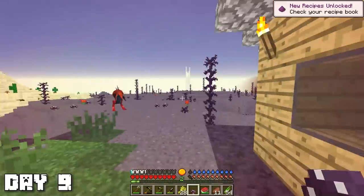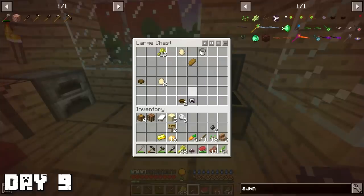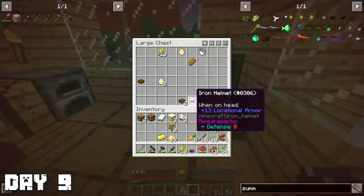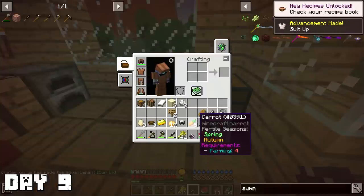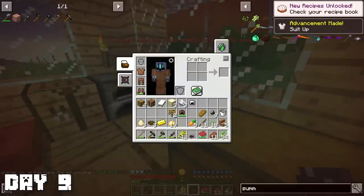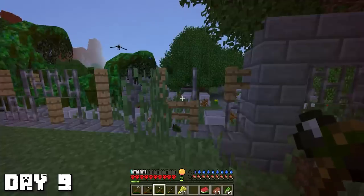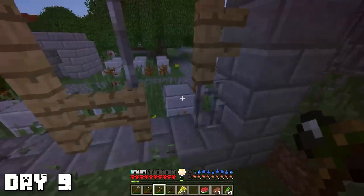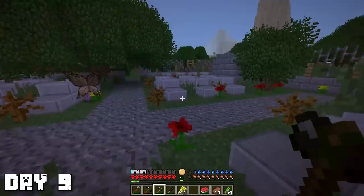That thing looks a bit scary. Anyway, I found another little house, and inside the chest we got an iron helmet. This is actually pretty good, but it says requirements: defense 8. When I tried putting it on, it said I don't meet the requirements. I think I get what this means now — I've got to level up my defense. These green guys apparently don't hurt you; I got close to one and they didn't seem to care about me at all.